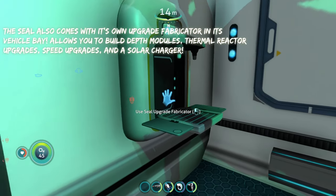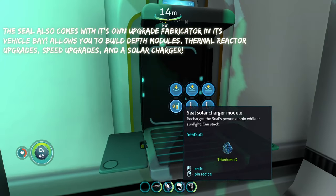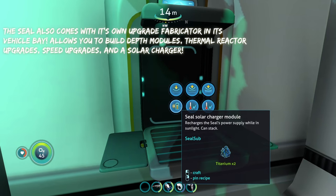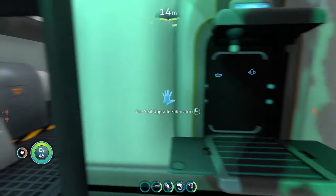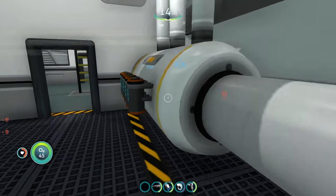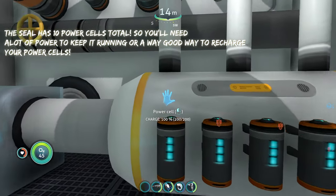There's a SEAL upgrade fabricator right here, so you can make SEAL upgrades inside the submarine. We got the speed module to make it faster, a thermal reactor, solar power, and depth modules. We also have the engine row where you put the upgrades — one, two, three, four, five — so we have a total of 10 power cells. That's freaking insane.